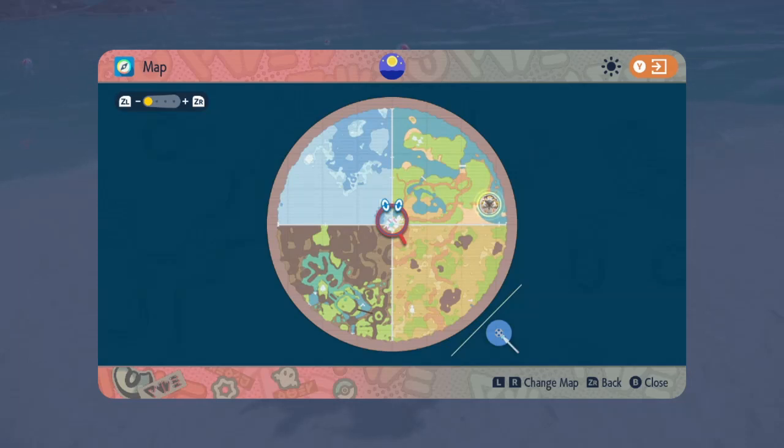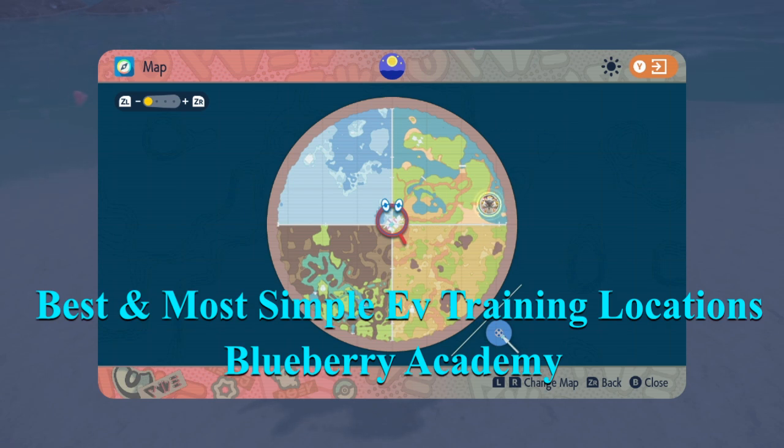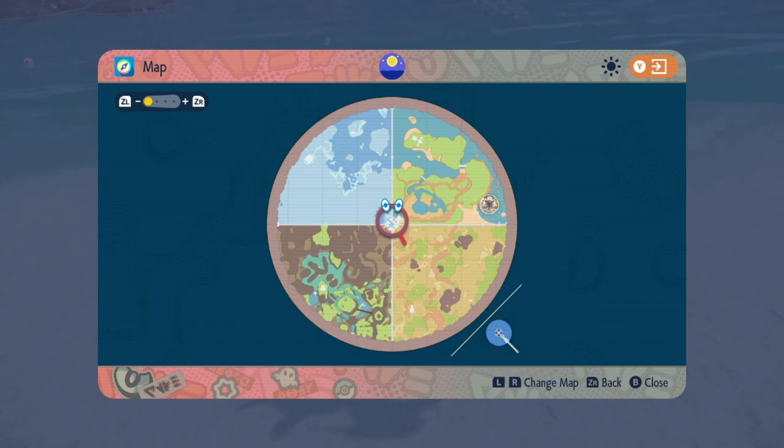With the Pokemon Scarlet DLC Indigo Disc recently dropping, we have a brand new part of the map opened up with the Blueberry Academy Terrarium and a bunch of new Pokemon added to the game. For those of you looking to EV train your Pokemon — I'm not going to be explaining it in depth in this video — but if you know what EV training is and you play Pokemon competitively, these are going to be some of the best EV training spots for each stat in the game to help you EV train fast and easily without wasting much time. So without further ado, let's get right into it.